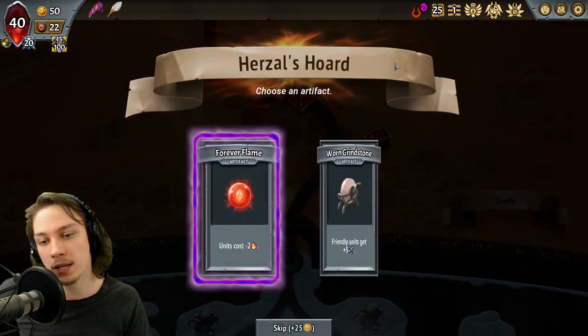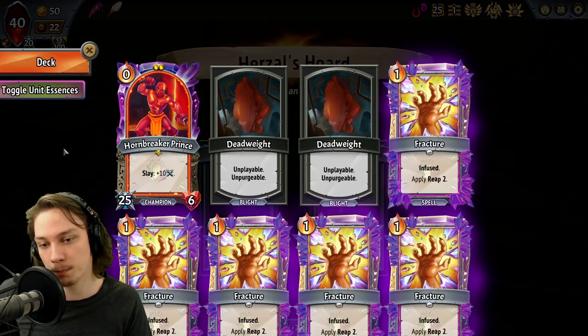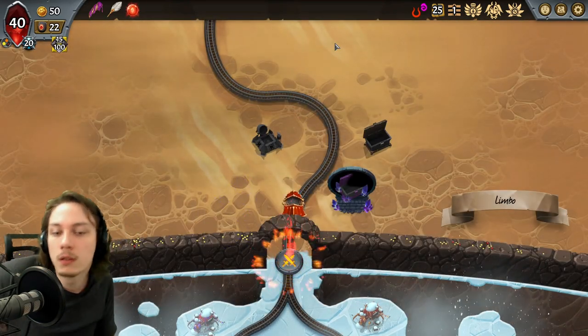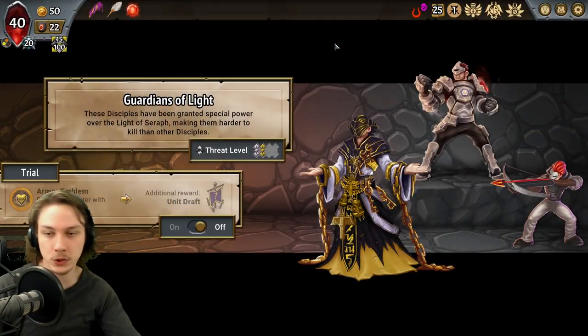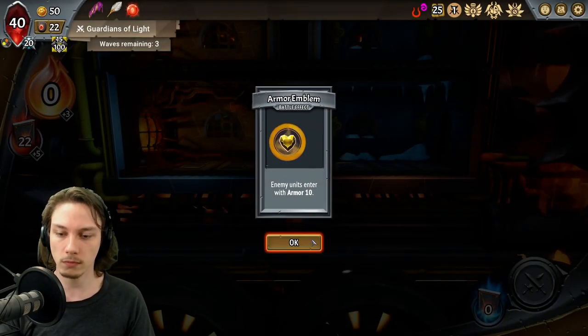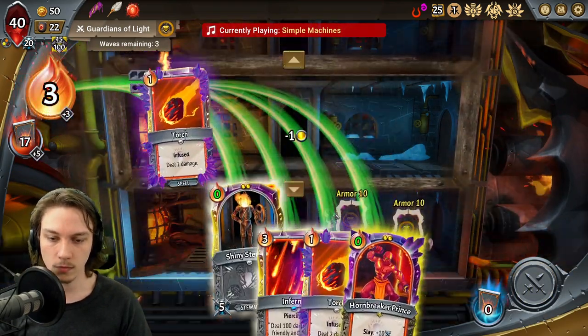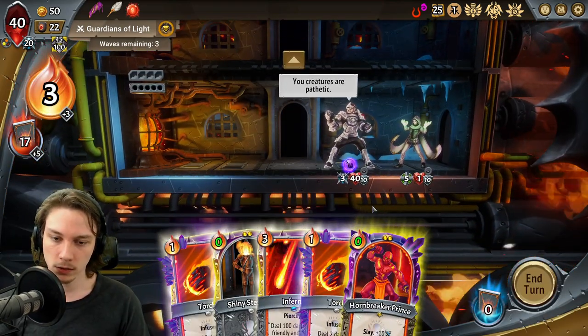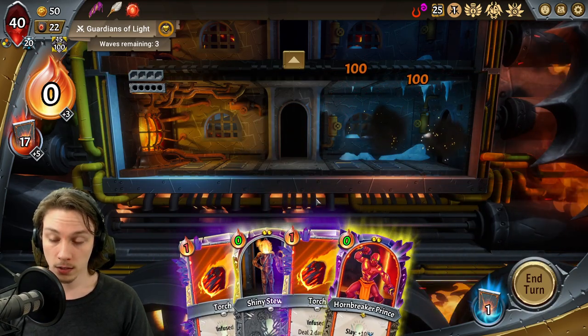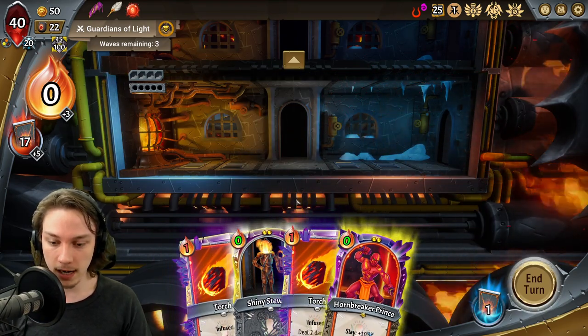I still think I can utilize it, especially with the two Consume cards already in the base deck. Amplifies their damage, makes me a lot more happy about picking up certain things. We'll take the unit cost reduction here — all Imps are free. There are some expensive units that are now a lot easier for us to get.